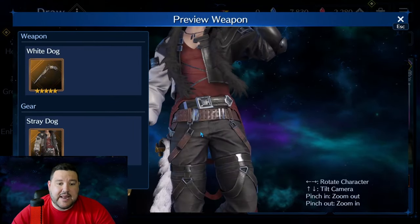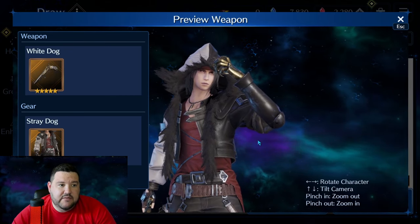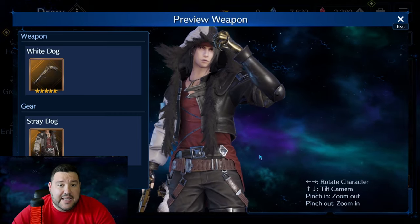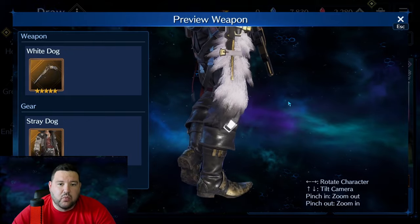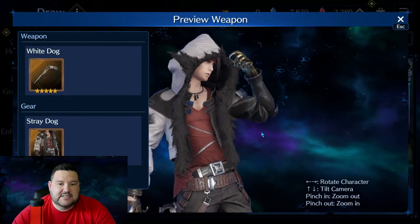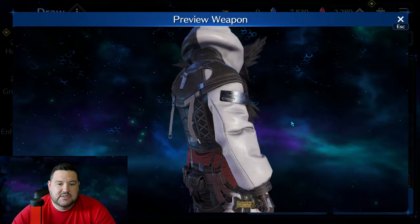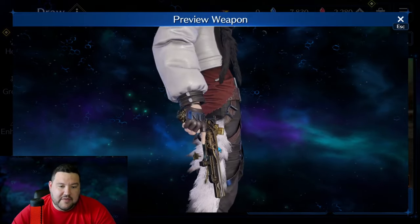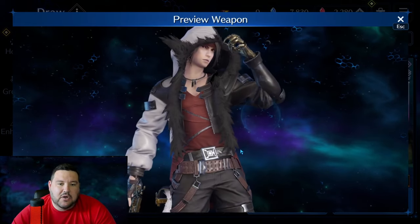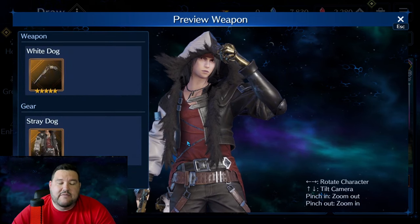White Dog is the name of his gun, and the outfit is called Stray Dog. Both Vincent's regular costume and the free costume you can get with a voucher — I think they have really done a great job aesthetically speaking. I love all of this. It makes me want to play Vincent just because of the costumes. All of his pistols look amazing, there's a lot of intricate detail, and he just looks really badass.